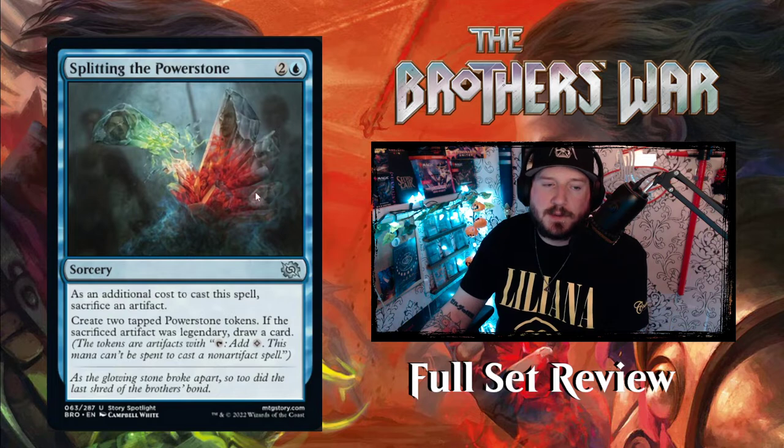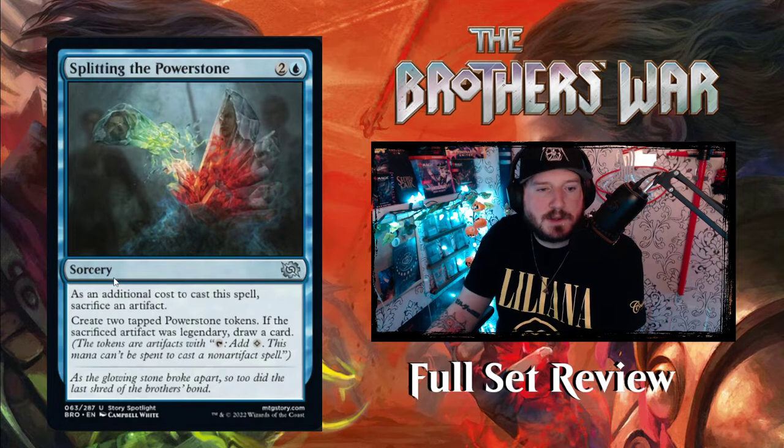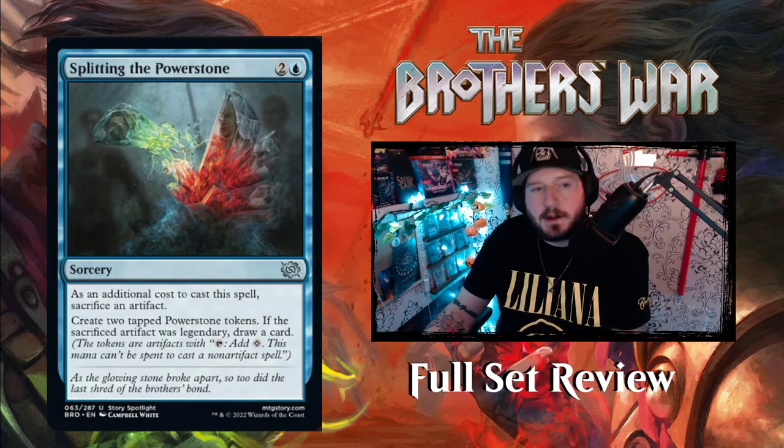Splitting the Power Stone — the power stone split into the Weakstone and the Mightstone, and you can see Mishra's face on the Weakstone and Urza's face on the Mightstone. It's two and a blue for a sorcery: as an additional cost to cast this spell, sacrifice an artifact, then create two tapped power stone tokens. If the sacrificed artifact was legendary, draw a card. That's okay I guess.